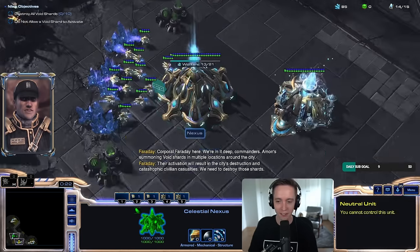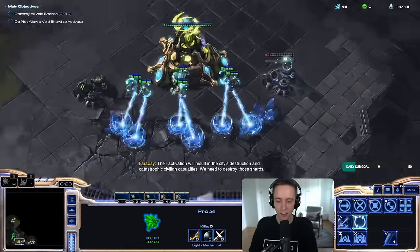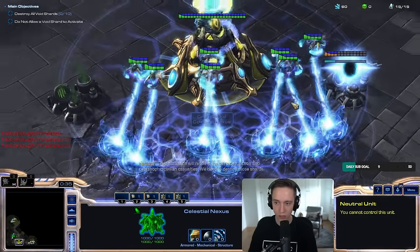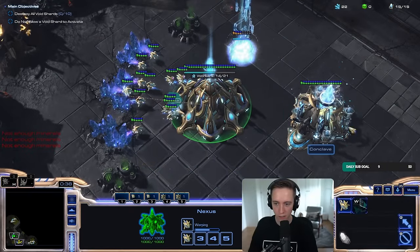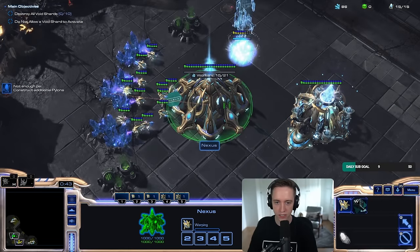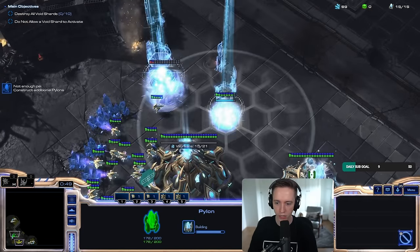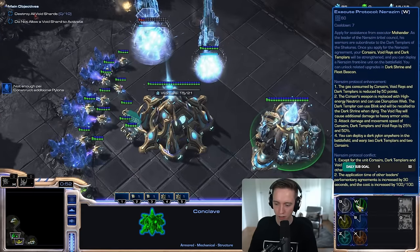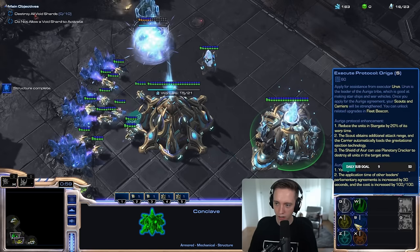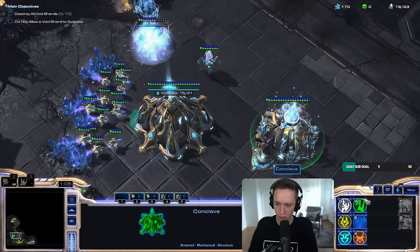What are you playing? Oh my god, what? Civilian casualties. We need to destroy those shards. So what is the commander that you're playing? It's Celendis. Okay, so you're playing Celendis, I am playing Tassadar. We've already got some different animations and everything. I've got the Conclave, and you're saying I should go for the Auriga one?